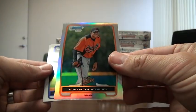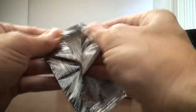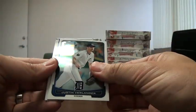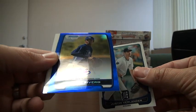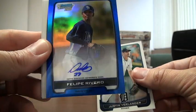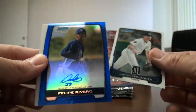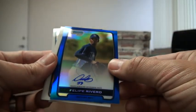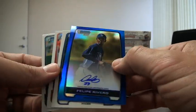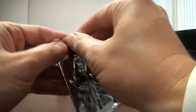Now a refractor — Eduardo Rodriguez for the Orioles. Here's some color — a blue refractor. Tampa Bay Rays. It's an auto: Felipe Rivero. So we got two autos in this box — that bodes well for us guys. It's a really nice card, numbered to 150, for the Tampa Bay Rays. And he wanted to trade the Rays — I know that for a fact.